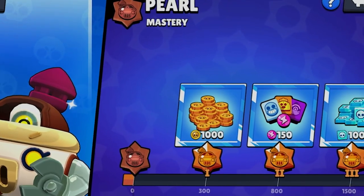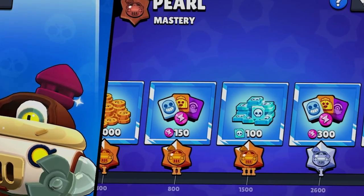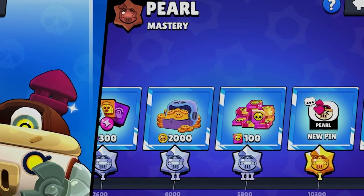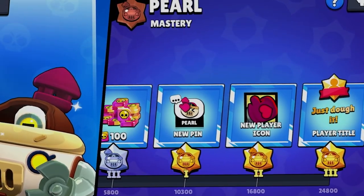As you embark on your journey with Pearl, the mastery world rewards await you. From coins and power points to chroma credits and unique items like Pearl's face bomb pin, player icon, and the coveted Just Know It title, there's plenty to earn.